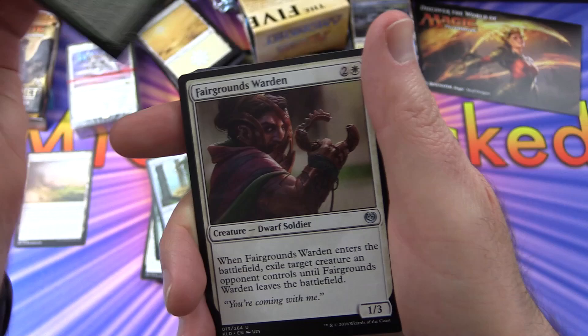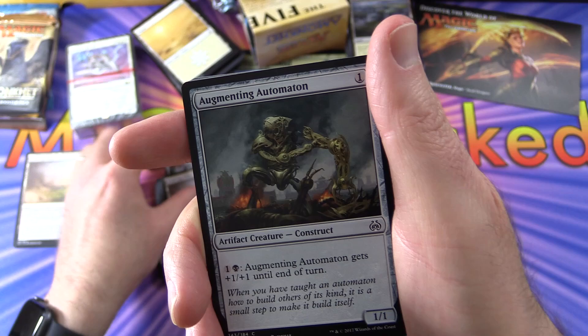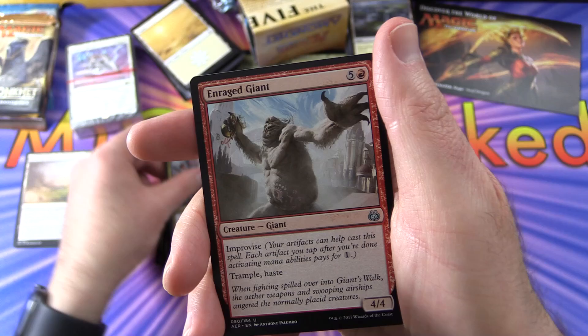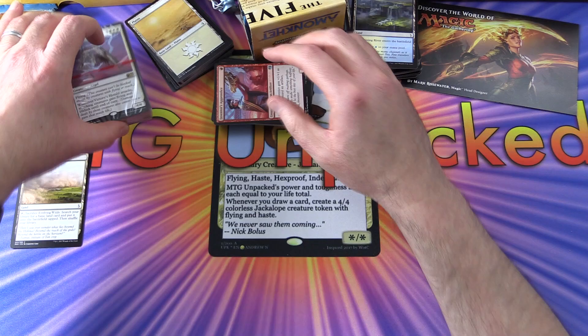Continuing through the cards: Prey Upon, Naga Cobra, Shed Weakness — and another uncommon, Fairgrounds Warden, Thopter Arrest, Arborback Stomper, Manglehorn. Then Augmenting Automaton, Implement of Malice, Dund Operative, Welder Automaton, Sweatworks Brawler again, Welding Sparks, Embraal Bruiser, and Unlicensed Disintegration. You'll probably get these identical cards if you pick one of these up.